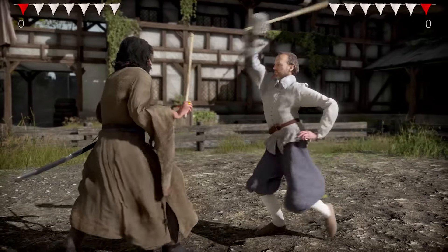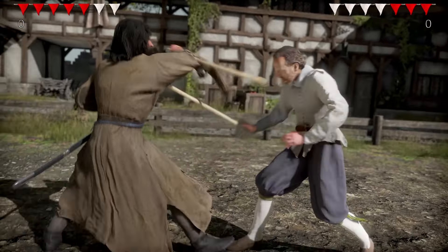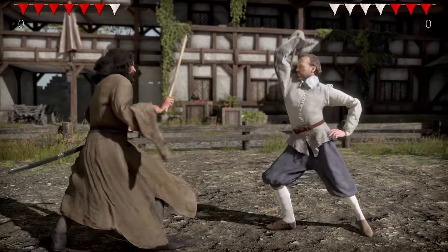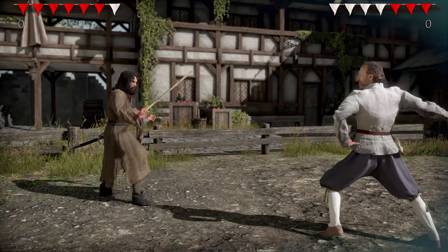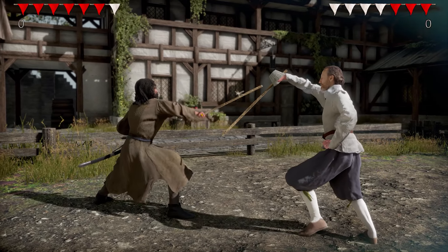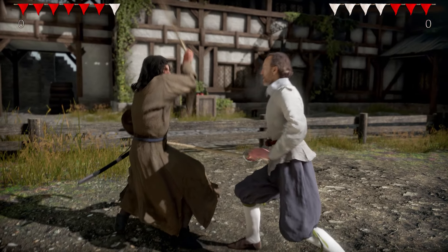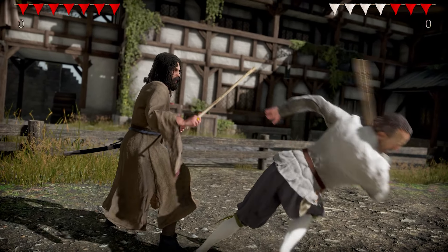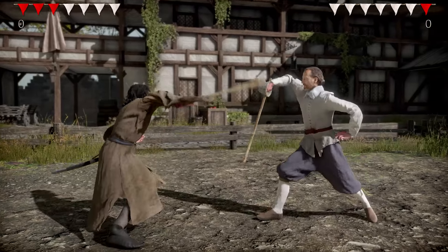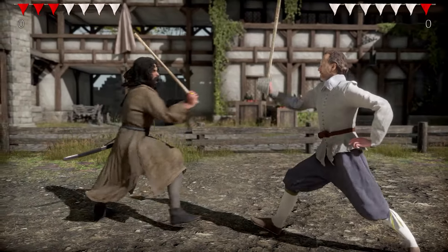The first basic tactic is an attack with second intention — an actual real-world fencing tactic that also works in the game. First, you do a false attack in hope your opponent blocks it and attacks you back. Then you block or avoid his attack and riposte with your real intended attack, right into the opening that may have been created during this exchange. This can go back and forth until one of you makes a mistake or breaks the pattern in some way.